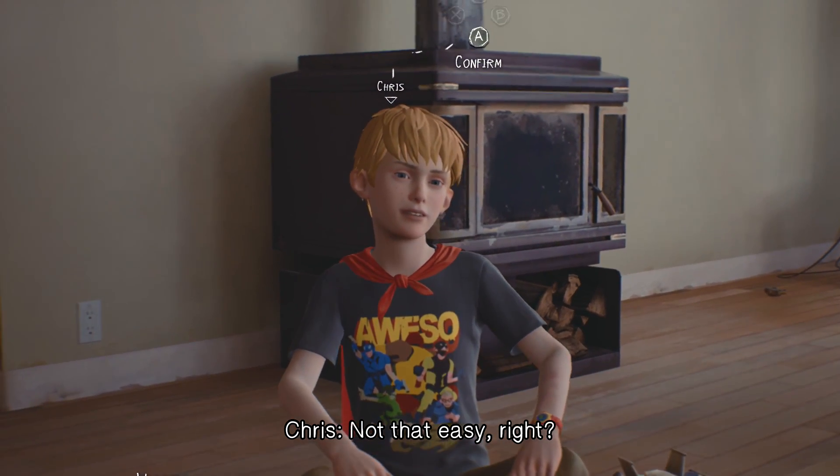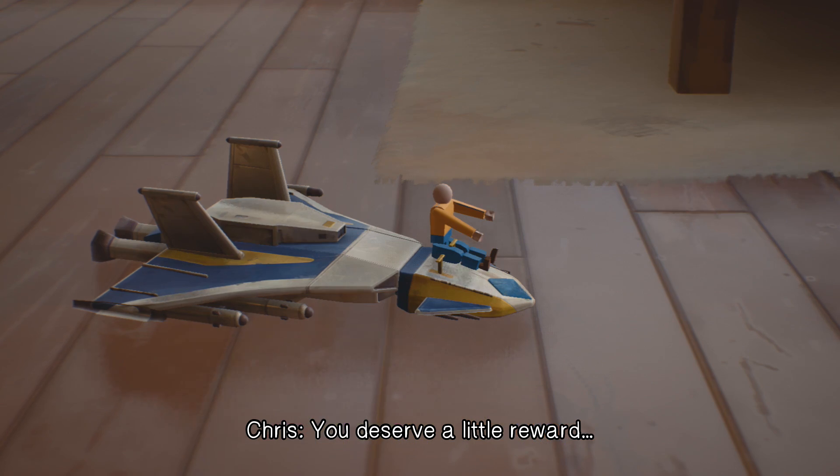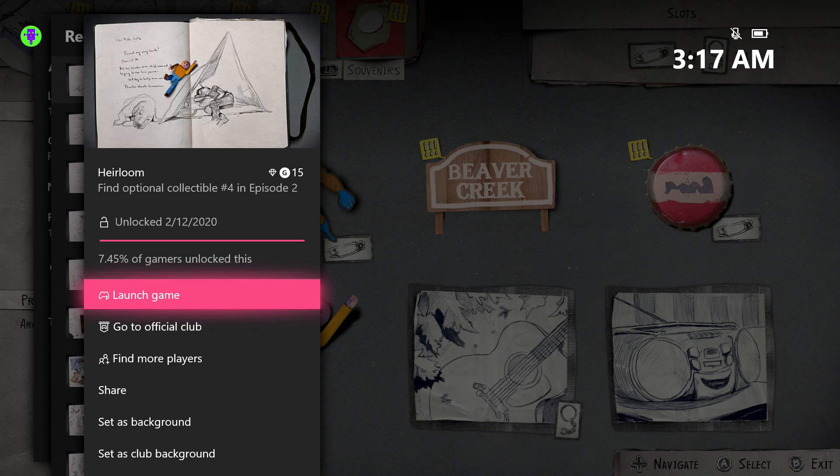Once you have it set up like that, make sure you go over to Chris and hit A to confirm. If you get that correctly, he should reward you with the next collectible as well as the achievement. There it is — 15 gamerscore — and that's all there is to it.